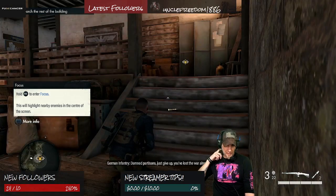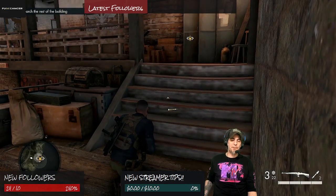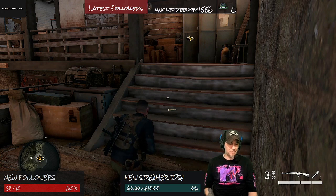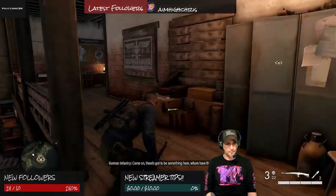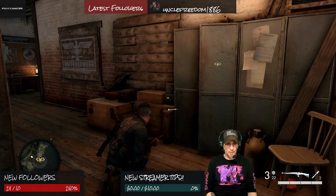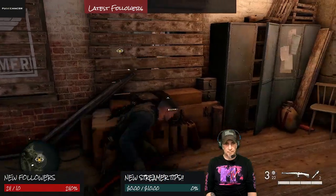That's interesting too, because in Sniper Elite 4, when you tagged an enemy or an object, it gives you an outline so you can actually see them. I was wondering if that was going to be the same case here, and I didn't see it till now — so I get that. You toggle it on and off by holding R3. That's nice, it's a little different.